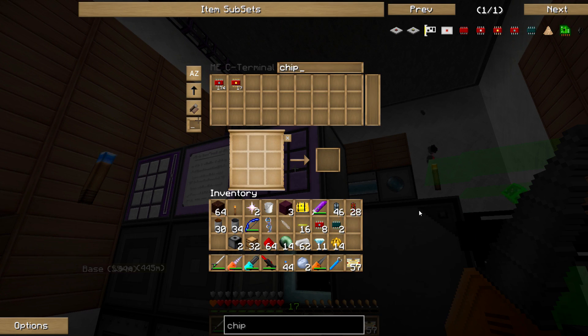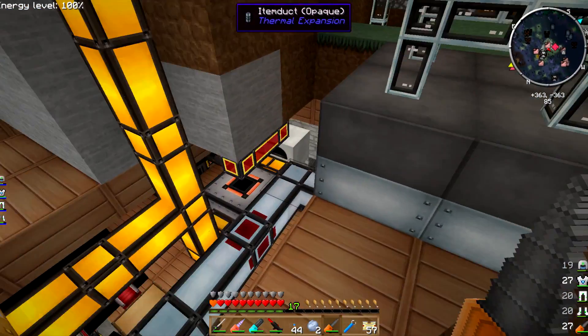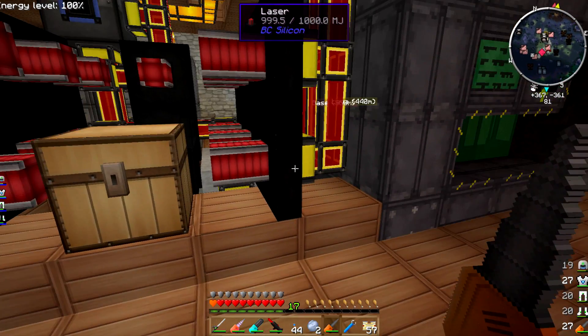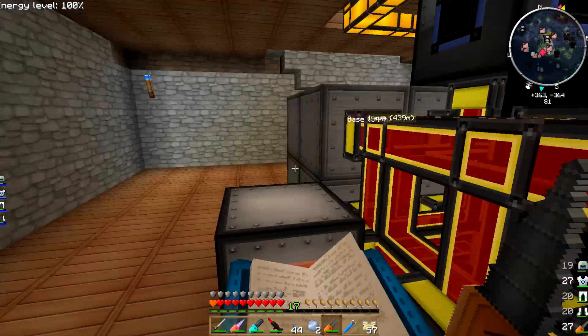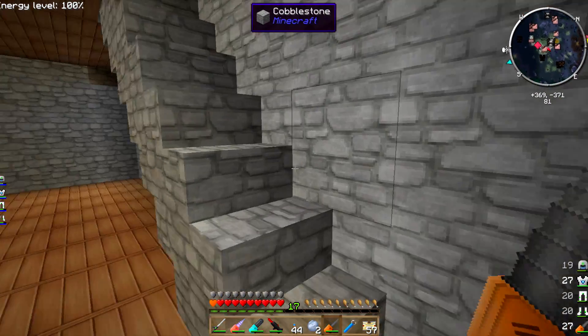Actually, I already have the pulsating chipsets down there. We can go down here and feed it into the assembly table. We put in the pulsators, the diamond, the yellow pipe wire, the 32 chests, two quarries. There we go — one Quarry Plus. We'll let you work on that, it's going to take a few minutes.